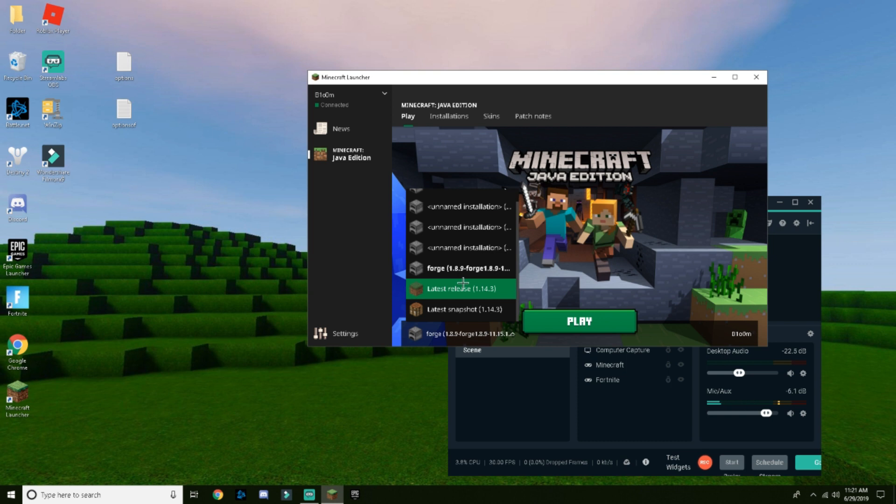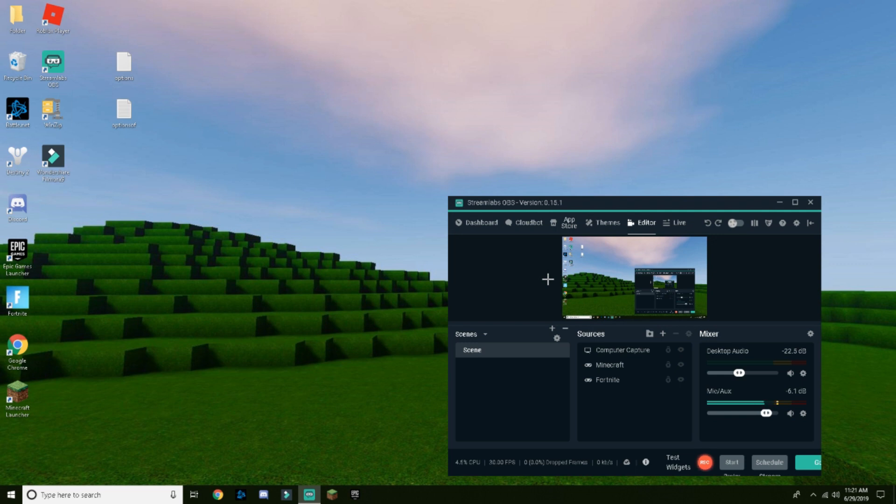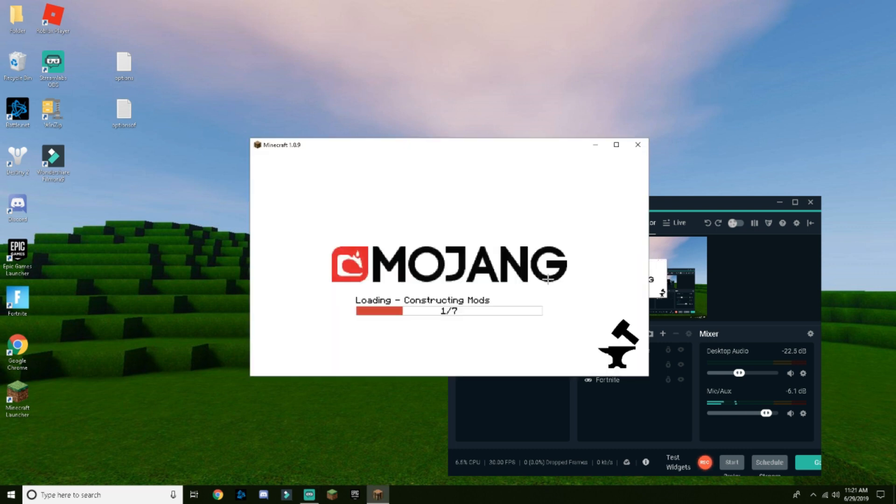Then you close out, open up Minecraft, and you need Forge — I'll go over how to download Forge in a different video. This mod is for version 1.8.9. If you have Forge installed, it should say Forge 1.8.9 in your launcher. Click play and I'll show you what it sounds like in-game in Skywars.